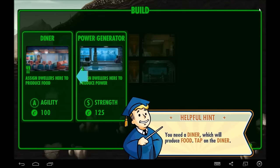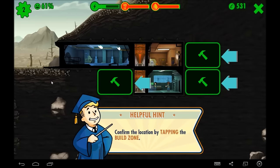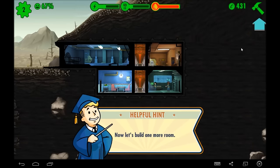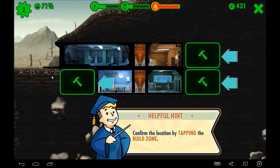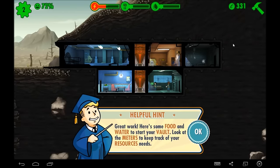We're going to build a second room — that will be the diner. People with higher perceptions are actually quite good here; I guess they're very perceptive on making sandwiches. One last room for the tutorial is the water treatment plant. This is almost as important as your power generator, but all three of these rooms — power generator, diner, and water treatment — are vital to your success as a Vault Overseer.